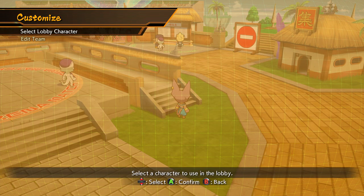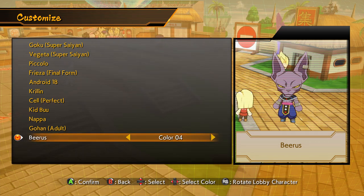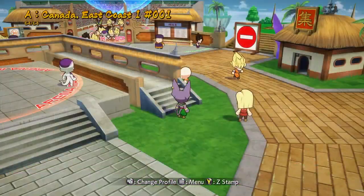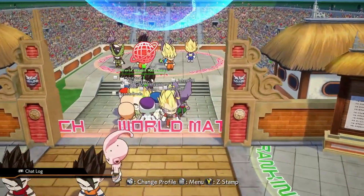Now you can also change your color so you can see the difference between you and other people, just in case other people are running around as the exact same character. All you do is press left and right to swap between the color palettes. And it is that simple.